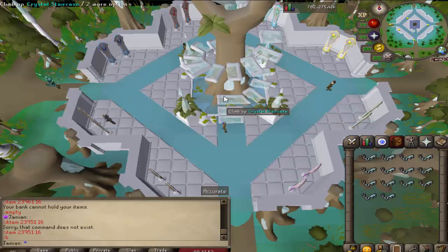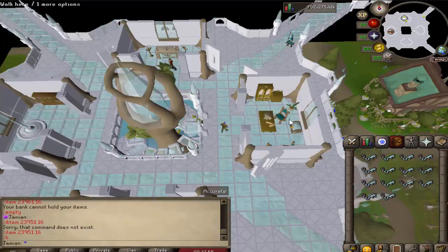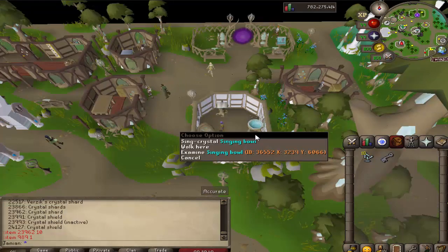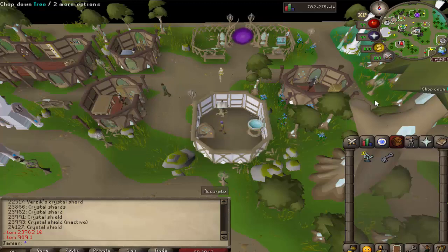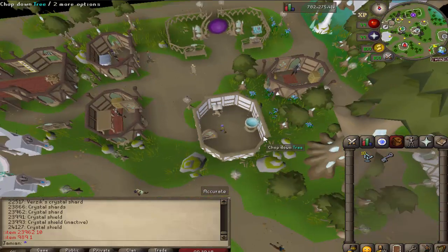Once you have the keys made, all you have to do is go to the center right here, right in the middle, and then go up the staircase, and then right over here to the elevated crystal chest. Make your way to a singing bowl — there are a few of these around the city, but if you come to colon colon SW and come over to this location near the house portal, you can find this one right here.